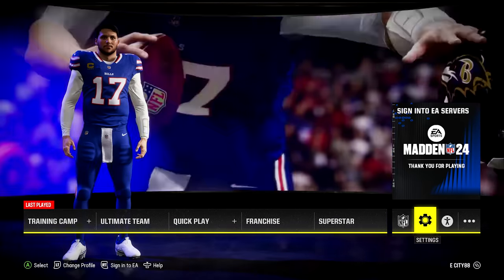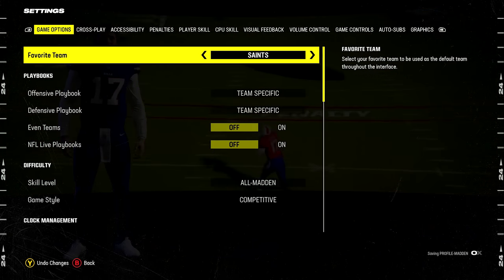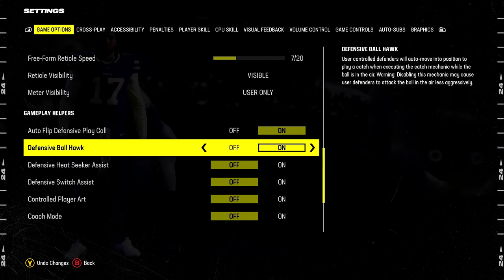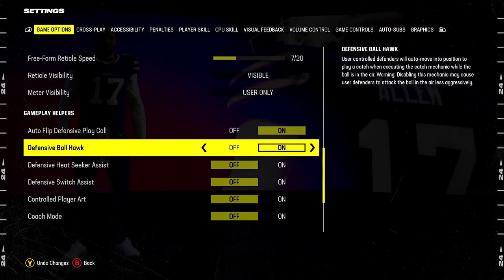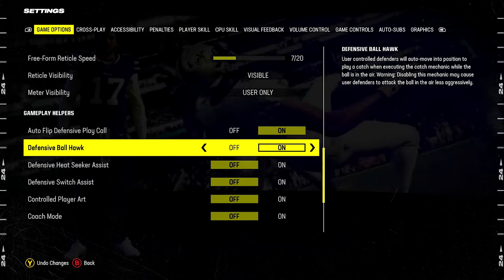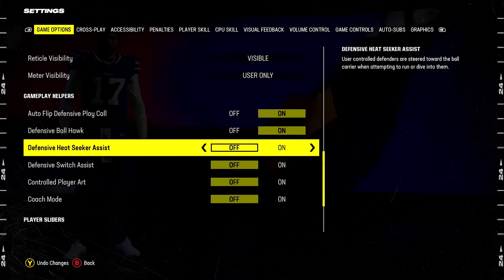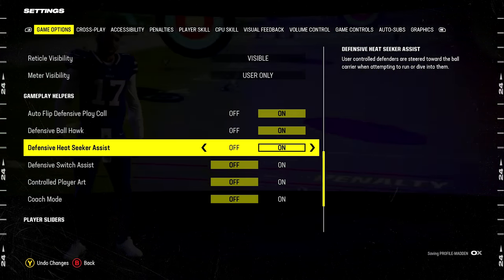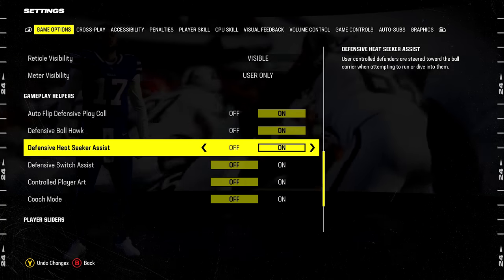Number fourteen: an important setting. Go to the gear icon on the main menu under settings and scroll down to find ball hawk and heat seeker assist. Ball hawk is usually on by default — keep it on because it helps you get better animations to get interceptions. Heat seeker assist is usually off — turn it on because it makes it easier to make tackles in the open field by guiding your user towards the ball carrier.